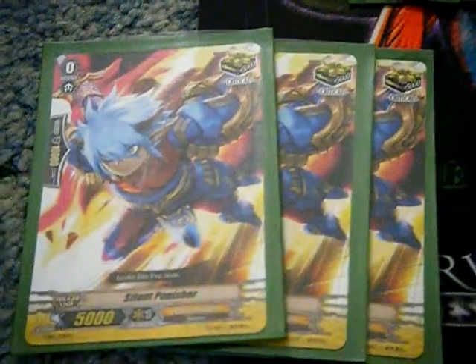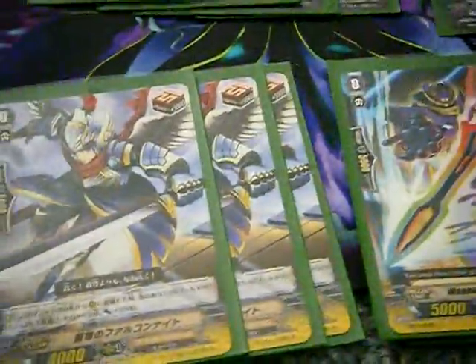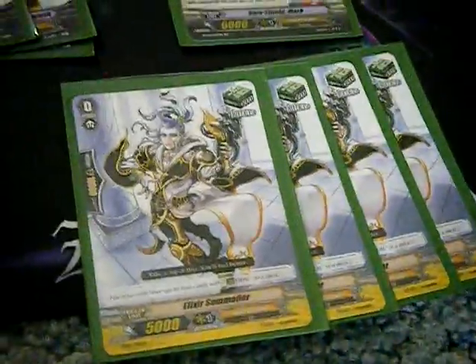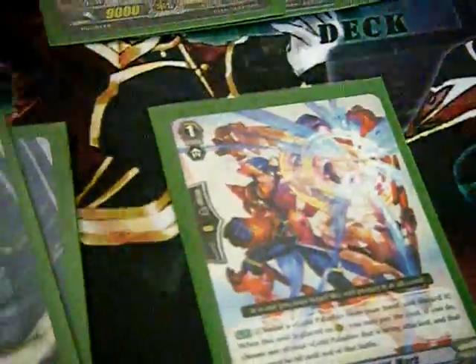We're going to go over the triggers first. I have six critical and six draw, because I think Gold Paladins are a deck that benefit from more draw than anything else. For the heal, at grade one lineup, we have one Halo Shield Mark — I'm going to run a playset whenever I get them, I just don't have them right now.